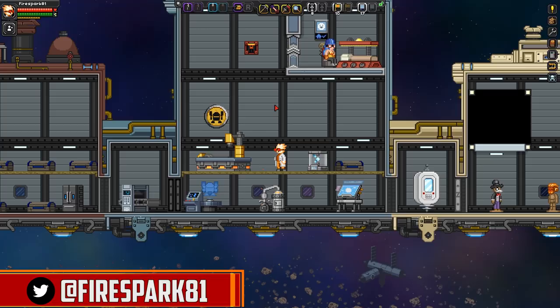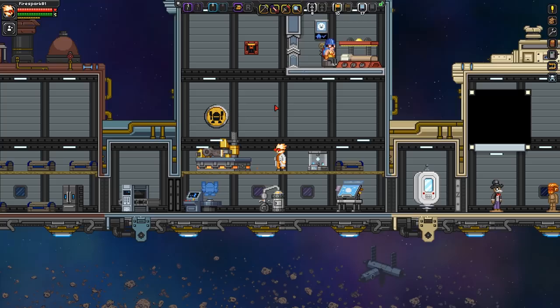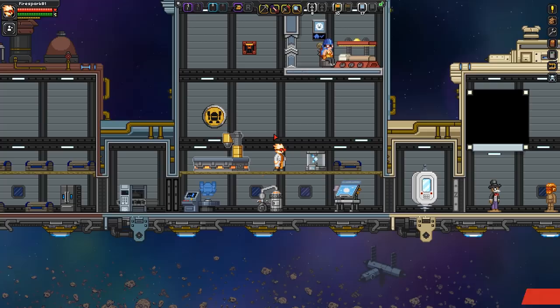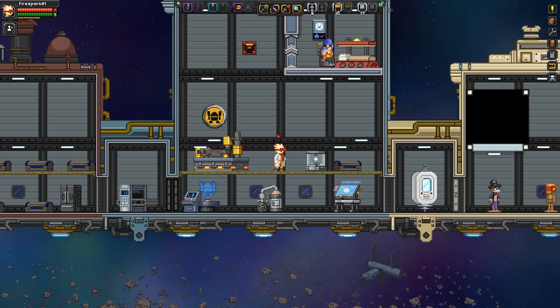This is Fire Spark 81 with your daily dose of video goodness. Welcome to another Starbound tutorial. A while back I made a video on how to get rich quick in Starbound, but a lot has changed since then. This is an update to that video because I found some little tweaks to make it even faster, and now we have mechs to get around in the asteroids.